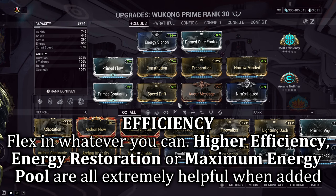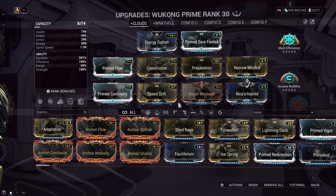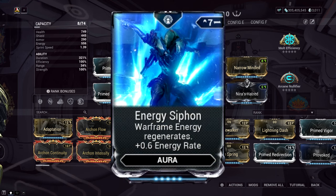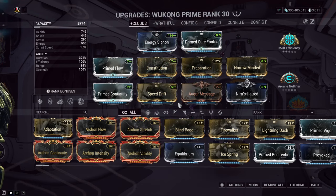Up next, we've got Efficiency. In my setup, I have plenty of availability to not really require energy throughout my mission. However, if you don't have that luxury, then using a Streamline mod with a Flow or Prime Flow should help if you find yourself getting a bit low on energy. Or if you do have the mod Energy Nexus, that will also help with some energy regen along with the Energy Siphon mod as well. Ultimately, when it comes to efficiency, slot in what fits you.